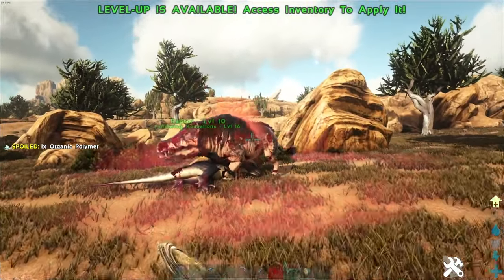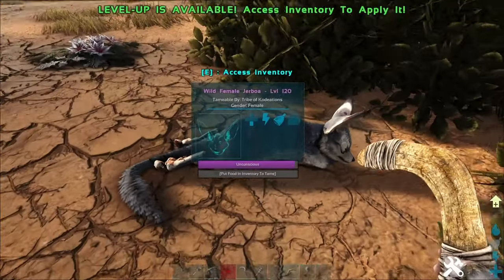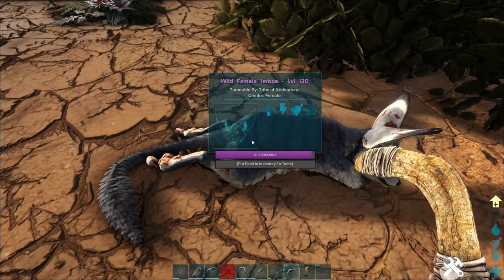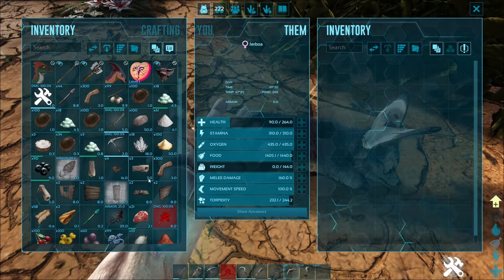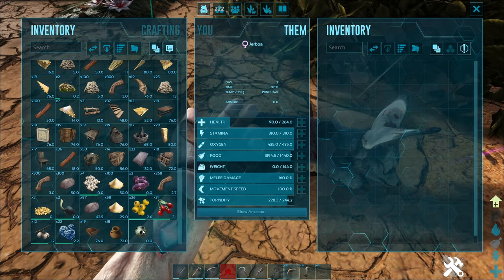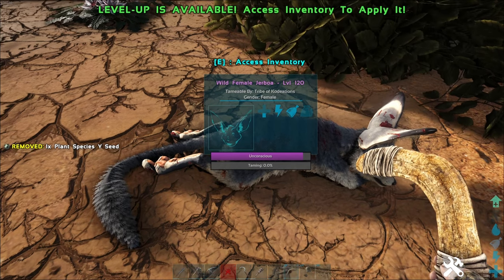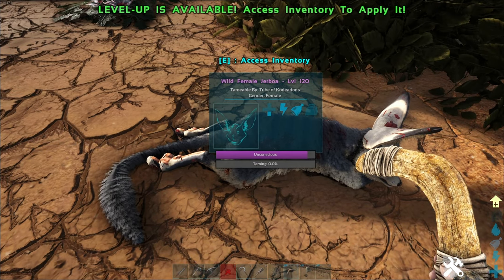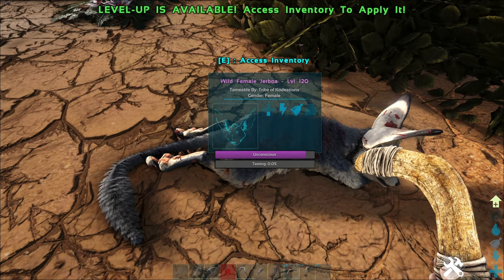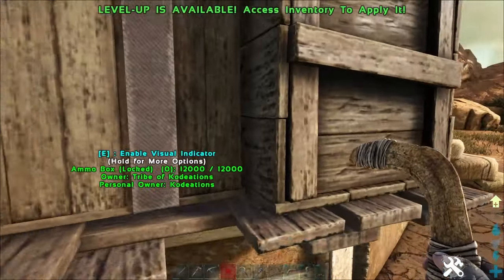Let's discuss some ways you can tame the new creatures on Scorched Earth. First, for Jerboas — the shoulder mount pet — there's actually going to be a plant called Plant Species Y, very similar to Plant Species X from the Island map. You'll find these plants scattered throughout the map. Harvest some of their seeds, and you can use those seeds to tame a Jerboa, because they are very important.